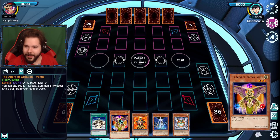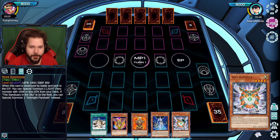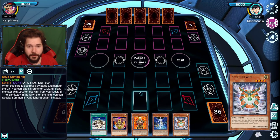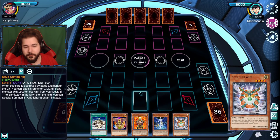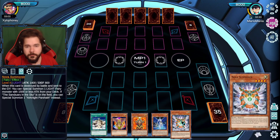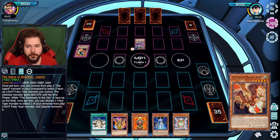This is a good hand — that'll do. I get to bring this guy out already? I get to bring out the dark version of Master Hyperion — Majesty Hyperion. By sending away my Jupiter, I get to bring it out.